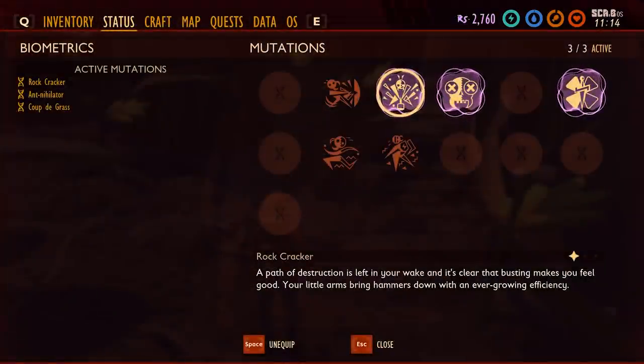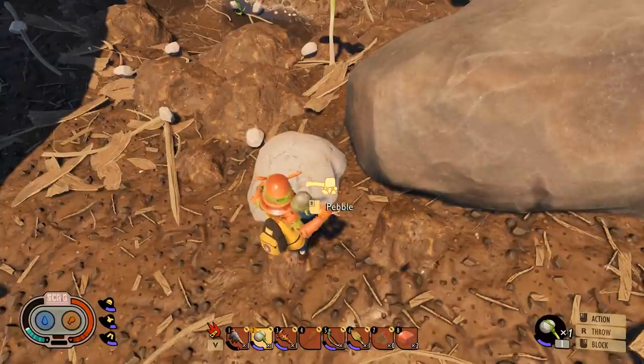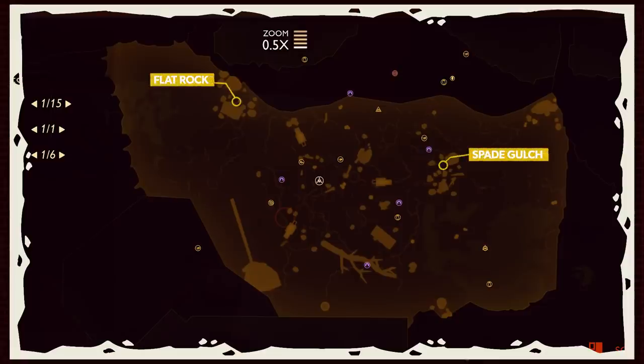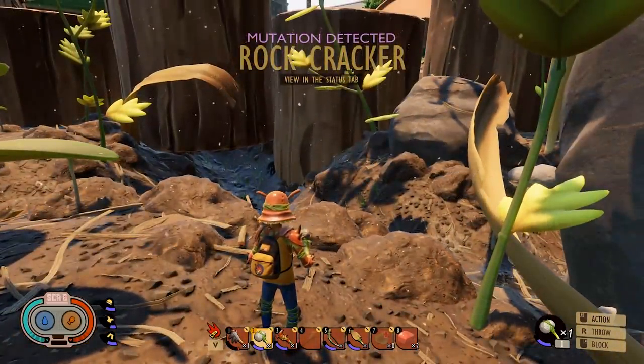Rockbreaker is another perk that looks to increase your efficiency while farming, reducing the number of hits it takes for you to break pebbles. To unlock Rockbreaker, you need to break apart a handful of rocks. Some of the best spots to do this are by Spade Gulch and by the flat rock located here on your map. Rockbreaker has three tiers as well, so keep cracking if you want to unlock your maximum potential.